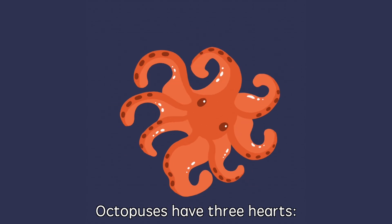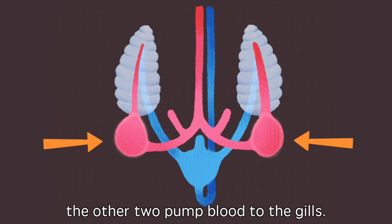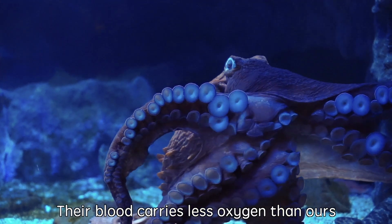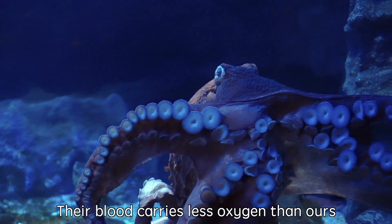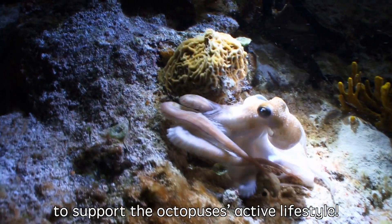Octopuses have three hearts! One pumps blood around the body, and the other two pump blood to the gills. Their blood carries less oxygen than ours, so the three hearts have to pump blood at a higher pressure around the body to support the octopus's active lifestyle!